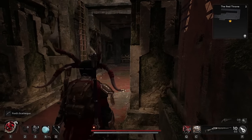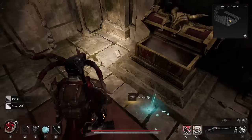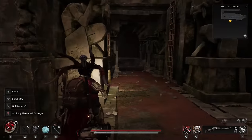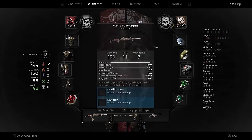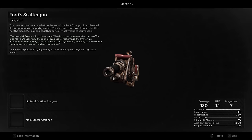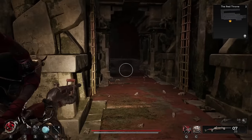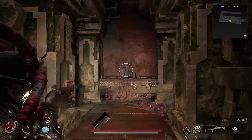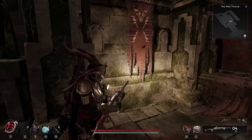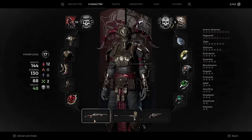This is an incredibly powerful 12 gauge shotgun with a widespread, high damage, and low reload speed. It's a fantastic gun for tankier builds and deals insane amounts of damage up close and personal. Just be careful not to get caught short when reloading because it really does have quite a slow reload. When fully upgraded, this is an absolute powerhouse — it also has a free modification and mutator slot so it can be customized to fit in with any of your builds.